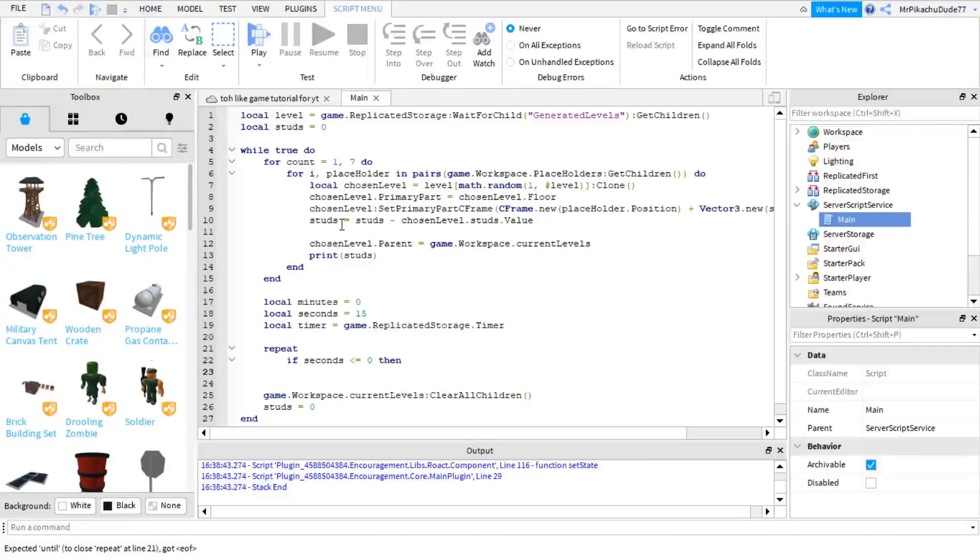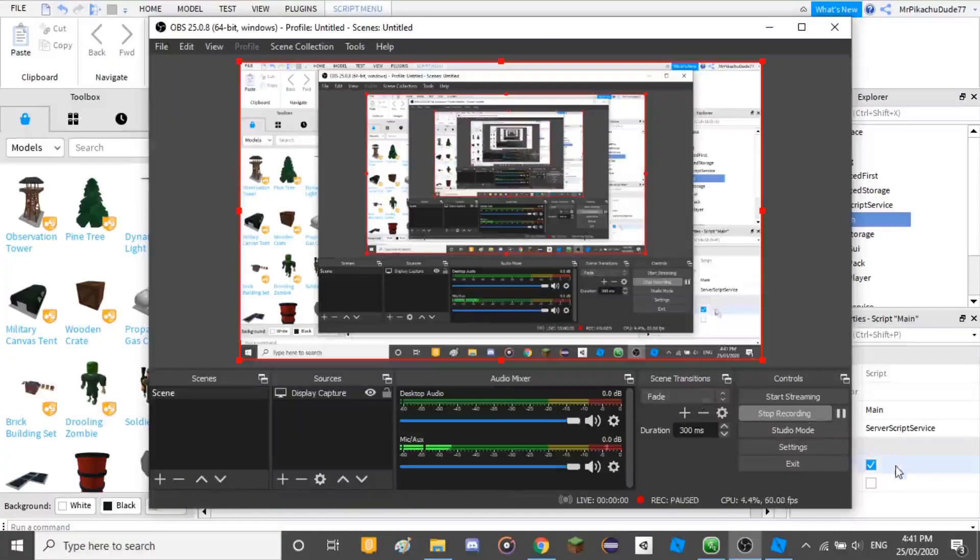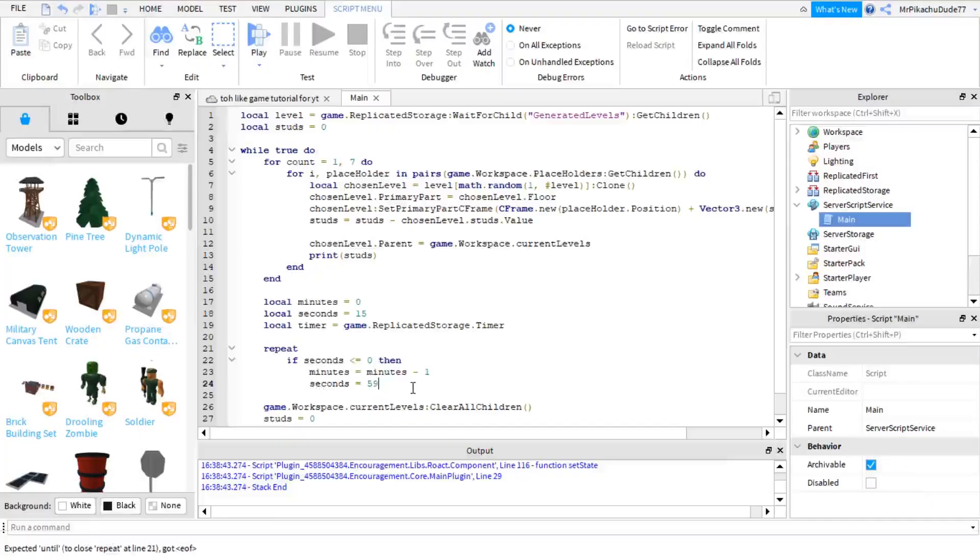Then minutes equals minutes minus 1, seconds equals 59, and then do an else — seconds equals seconds minus 1.